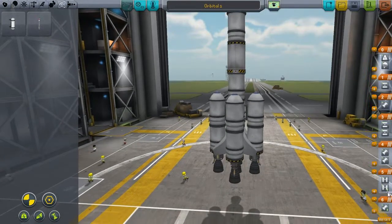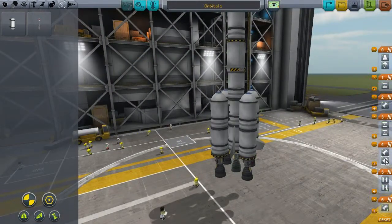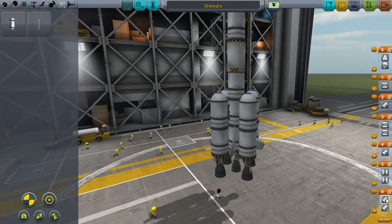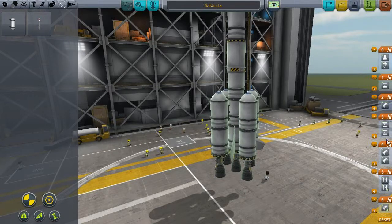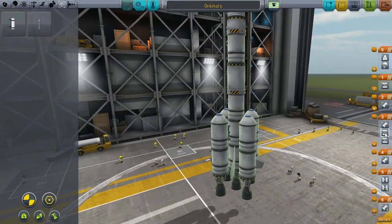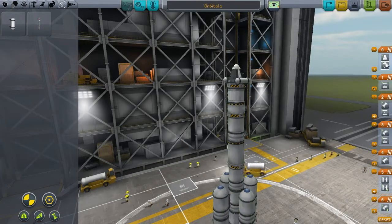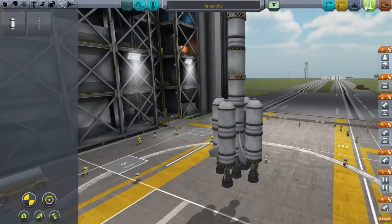Let's make sure everything here is correct with the staging. This engine should fire with the rest of them. Let's do this separately - that engine should fire, this engine fires, this is this decoupler, and that engine, and then we've got this decoupler and the other engine, and then that decoupler and the parachute. Alright, so that should be good. Launch.